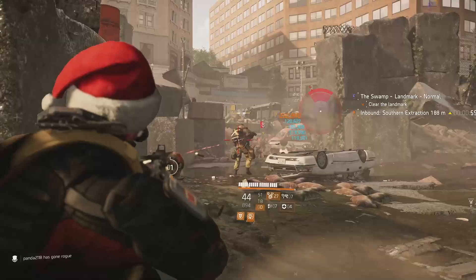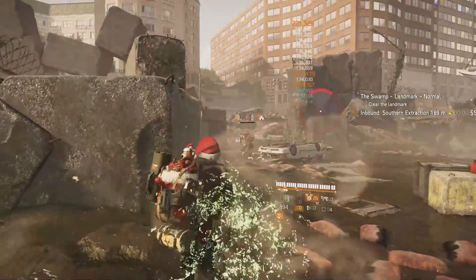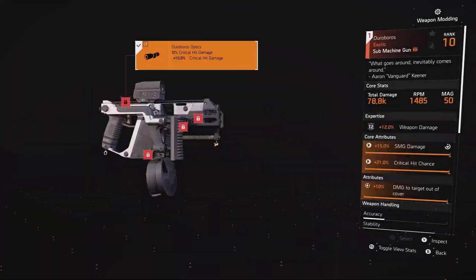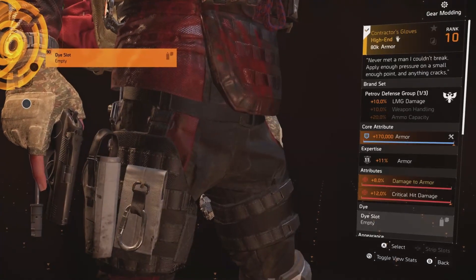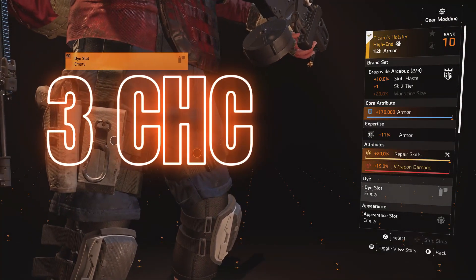When farming landmarks with lots of enemies present, Adrenaline Rush really shines. Speaking of damage output, this build hits hard through the Ouroboros exotic SMG and a Carbine 7 assault rifle with the talent Flatline, the Contractor's Gloves for the eight percent damage to armor, and a red core from the Picaro's Holster.